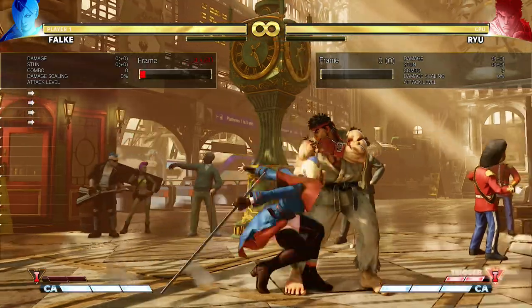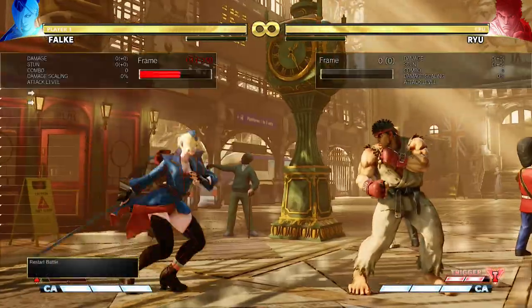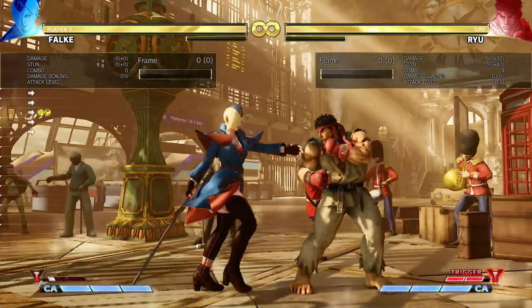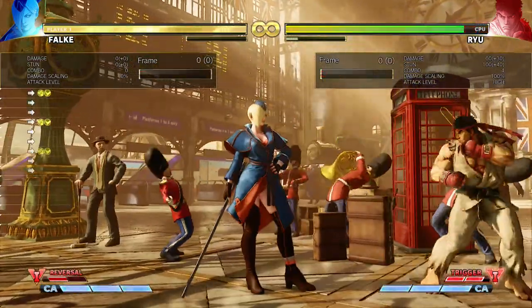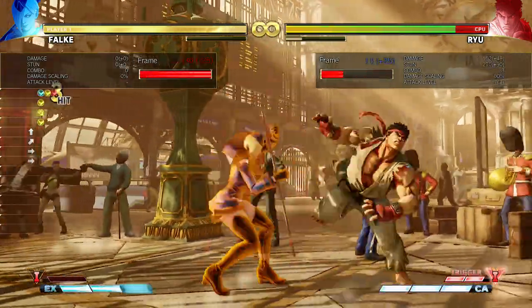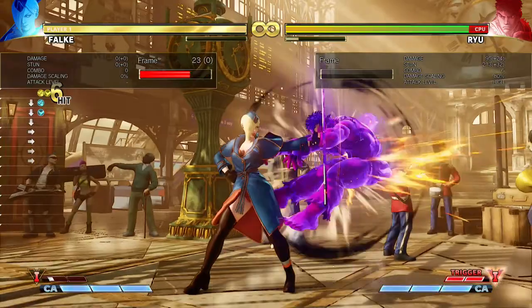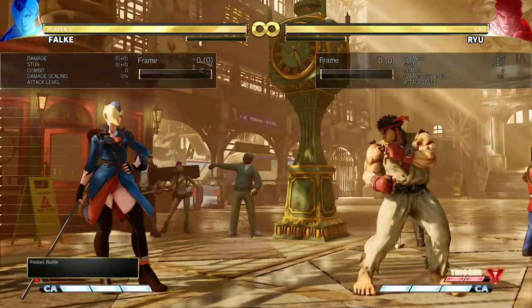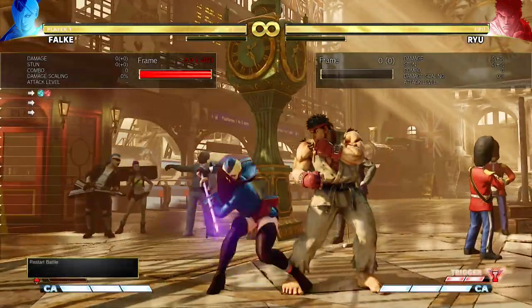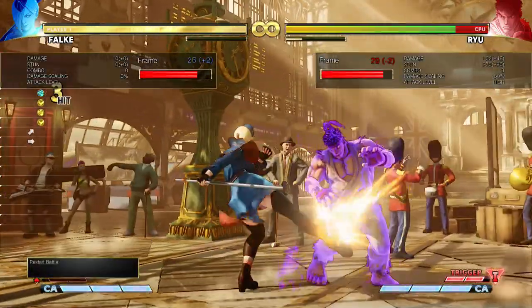Schneide is almost always the better option. The knockdown from Schneide and V-skill is almost identical, except Schneide is one frame better for Falke. V-skill builds V gauge — about a third of one full bar, so three uses builds a V-reversal — but the V gauge is scaled based on the combo, so you barely build any. V-skill only does 60 damage versus Schneide's 120, giving 204 total versus 246.